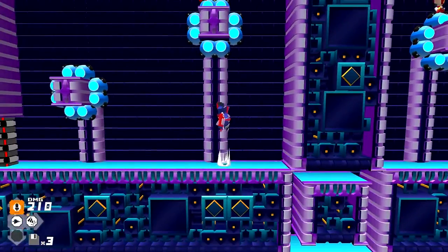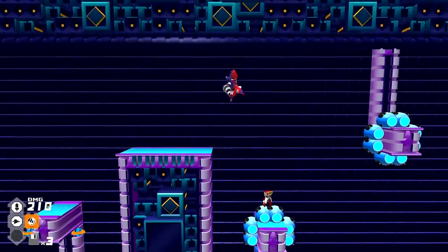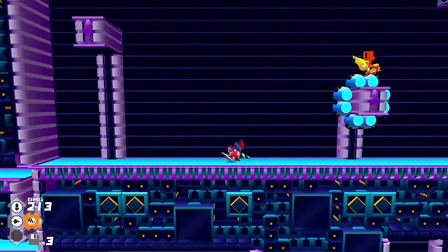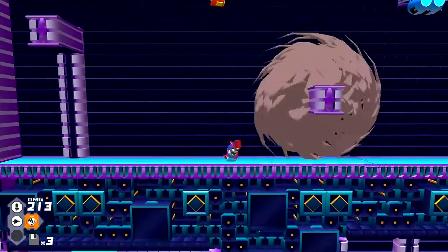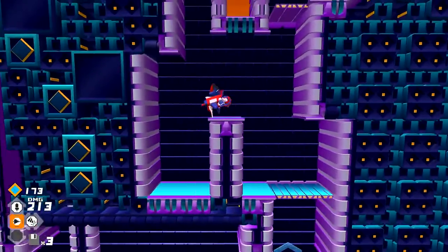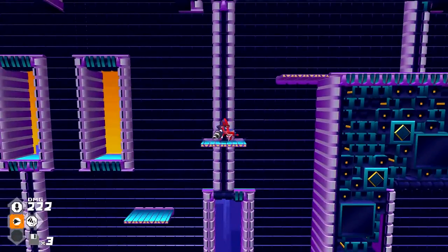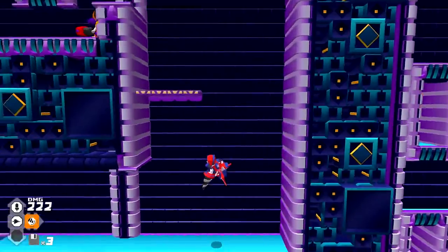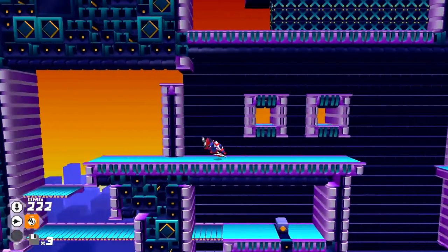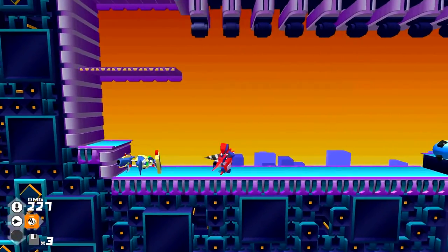That guy got absolutely murdered. Going down — I've got to be careful where I land because of those red platform things. This guy has some mad hops for a crab. This looks like one of those enemy rooms — it's like when you're playing a third-person shooter and you walk into a giant open space with a lot of cover. You're like, oh, this seems like it's going to be a setup for a large fight.